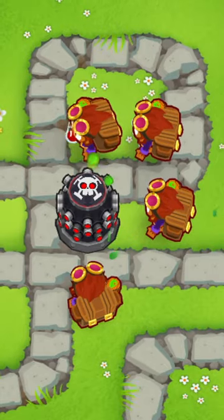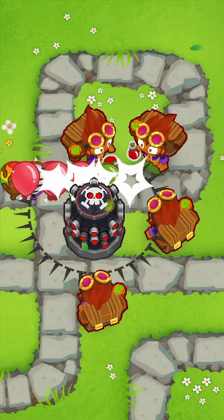This weird looking setup is how to get a mini perma brew for only a couple thousand bucks, and here's how it works. The Alchemist gives two buffs: the Acidic Mixture Dip and the Berserker Brew.